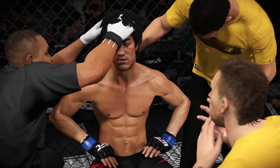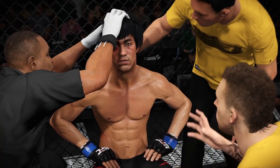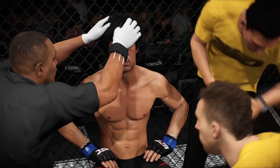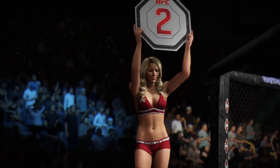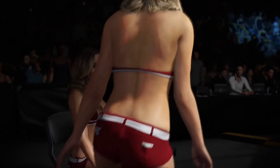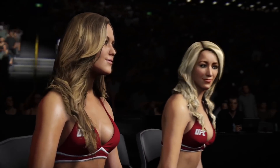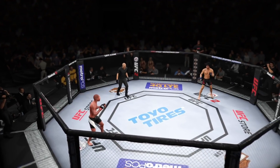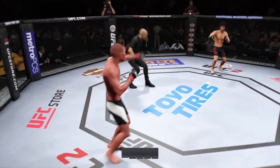Catch your breath. Breathe. Listen — you can do this now. I want you to go down and put your combinations straight down the middle. I need more of that. I want straight punches down the middle. Are you ready? Here we go — round two.